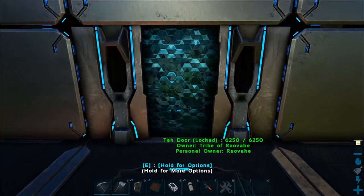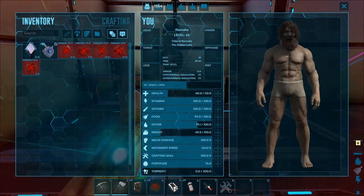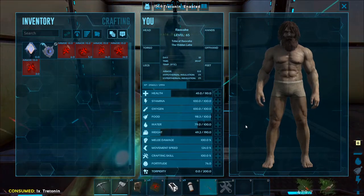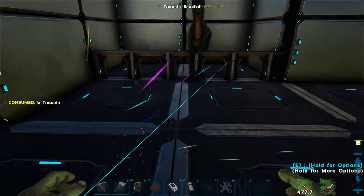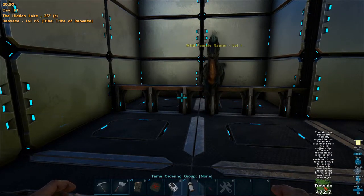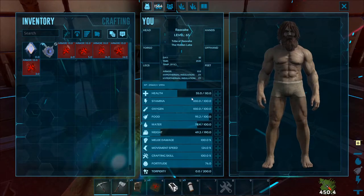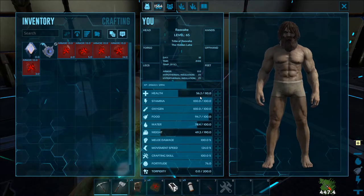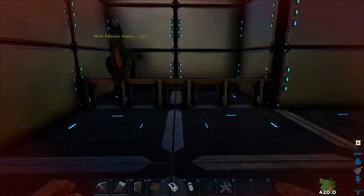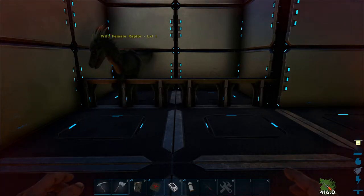So we go back to deal with the little raptor. Now I'm going to use the Tritonin. So Tritonin has got about 500 seconds on it. If you notice, my health is generating a little faster. I'll see you when the timer is over to talk about the next part.